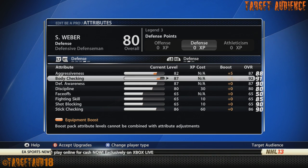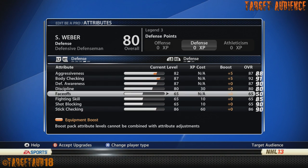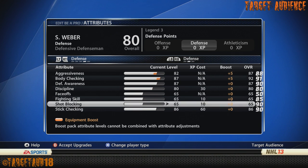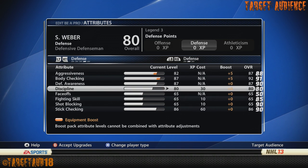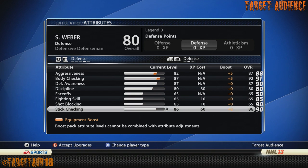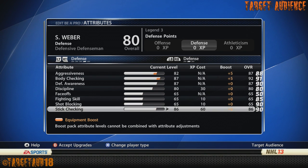On the defensive side: aggressiveness 87, body checking I got to 92 — you can bring it down to 91 if you want, that's what his is, but I put it at 92. Actually, take it off body checking and put it on poke check — you want poke check at 87, I accidentally screwed that up. Defensive awareness 87, discipline at 80, and stick checking 87. Body checking 91, stick checking 87 — max both of those out, except body checking you don't need it much higher.